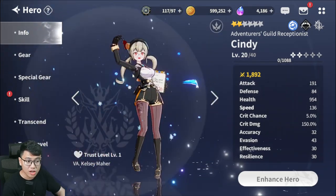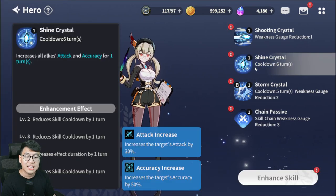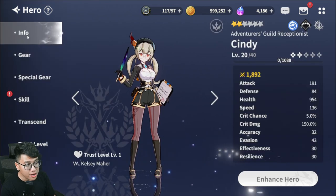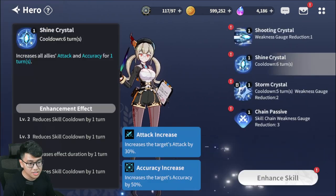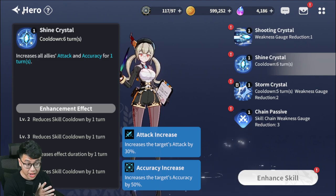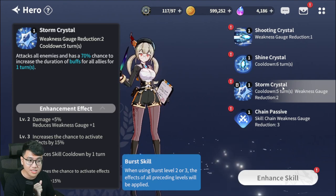A PvP 2-star support unit will be Cindy. She is very good with Valentine because her skill provides allies with attack and accuracy buffs. Looking at her base speed — 136 — she has amazing base speed in a debuffer position. So she'll buff the attack of your team, Valentine will buff your critical hit chance and critical damage, and you will just cleave everything. Absolutely incredible unit for buffing the entire team.